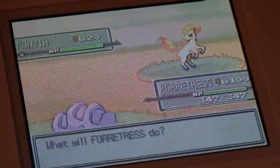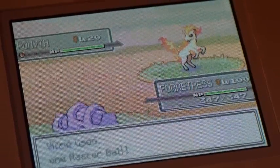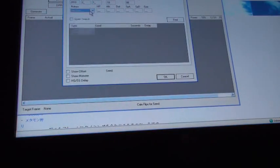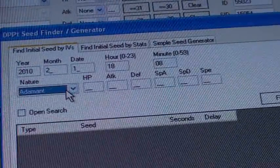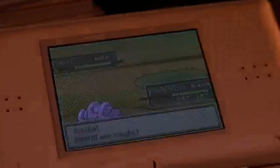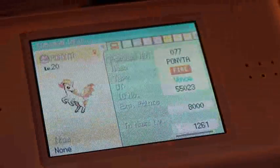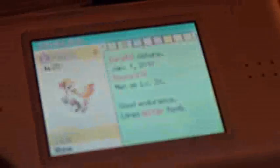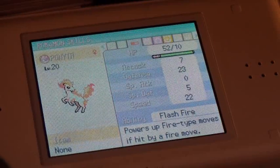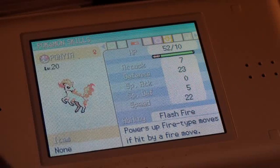I'm just going to catch this Ponyta. While that Pokemon's being caught, you can open up your RNG Reporter. The codes I like to put on are Fast Hatch and IV Check every time, so I'm always doing the same thing. Check the nature and the IVs of your Ponyta — or whatever you caught. I have a Careful Ponyta that has 10 HP, 7 Attack, 23 Defense, 0 Special Attack, 5 Special Defense, and 22 Speed.